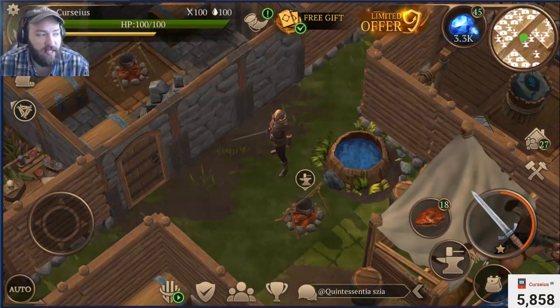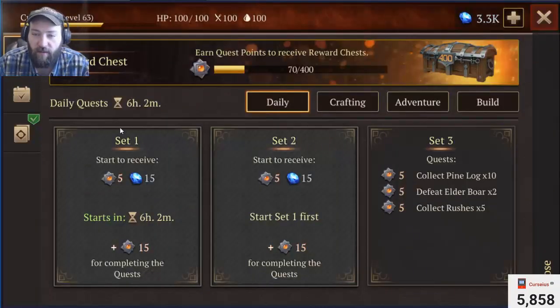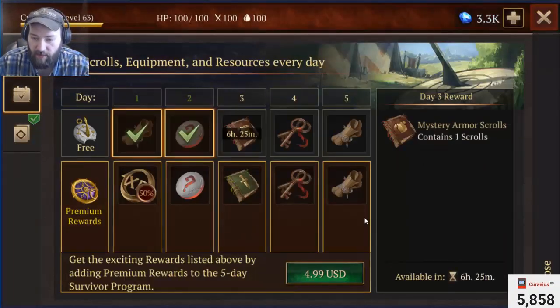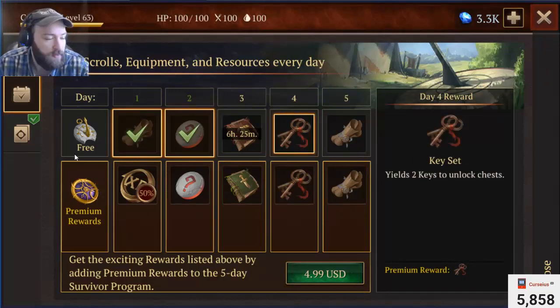In order to start these adventures, you'll need to have the treasure map. The treasure map is an item now. You can get it currently, according to this, from the Daily Loyalty right here. It'll be on one of the days per week. I don't know how many you'll be given per week. Hopefully it's more than one, and hopefully you can find these treasure maps in other locations as well, or at least out of boxes like keys, or off enemies like keys. The treasure map can be obtained from the Daily Loyalty program.